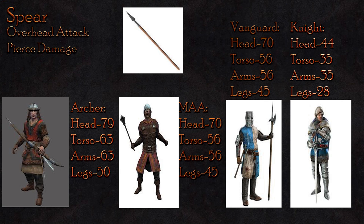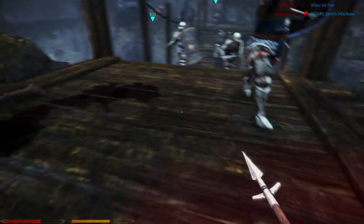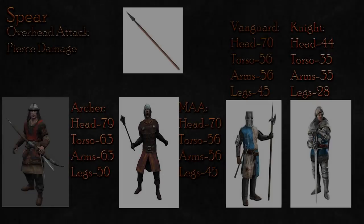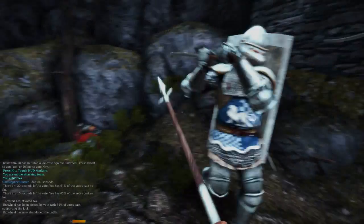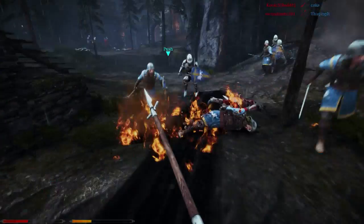The overhead attack deals pierce damage, which is particularly effective against heavily armored enemies. When attacking an archer with an overhead, you will do 79 damage to the head, 63 to the body, and 50 to the legs — hits required to kill are reduced to two. The Vanguard and men-at-arms receive the same damage: 70 to the head, 56 to the body, and 45 to the legs. This is average for the men-at-arms but remarkably high against the Vanguard. The knight remains resistive, taking 44 damage to the head, 35 to the torso and arms, and 38 to the legs. The overhead is a much better choice than the slash.